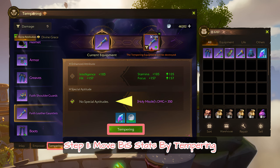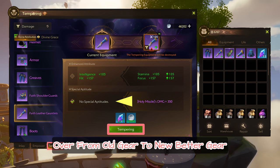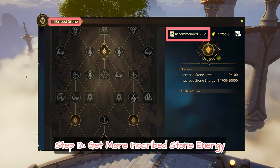Step 11: Move BIS stats by tempering. Transfer the best-in-slot stats over from old gear to new, better gear.